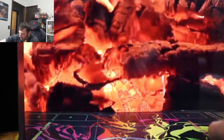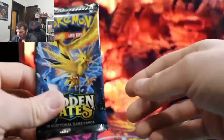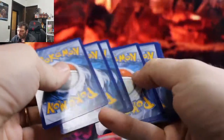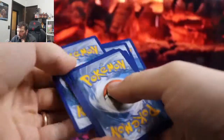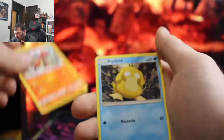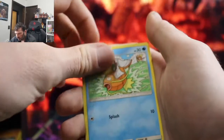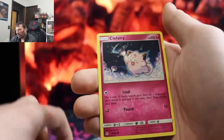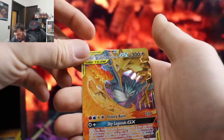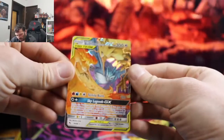Got a lot of Charizard packs still to go. We pulled our first main shiny. Let's see what else we can get out of these 10 packs. Metapod, Chameleon, Psyduck, Pikachu, Koffing, Staryu - and we got a full art Moltres and Zapdos tag team - nice, very very nice!